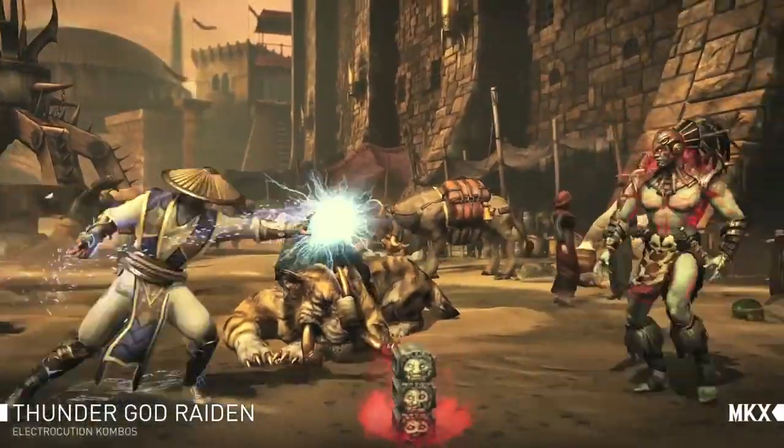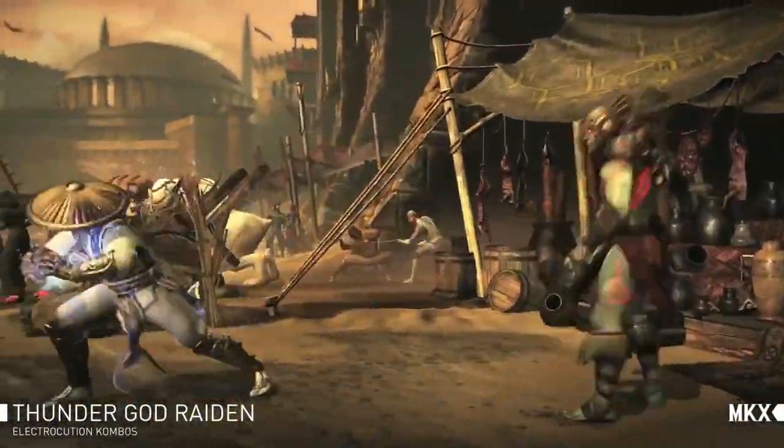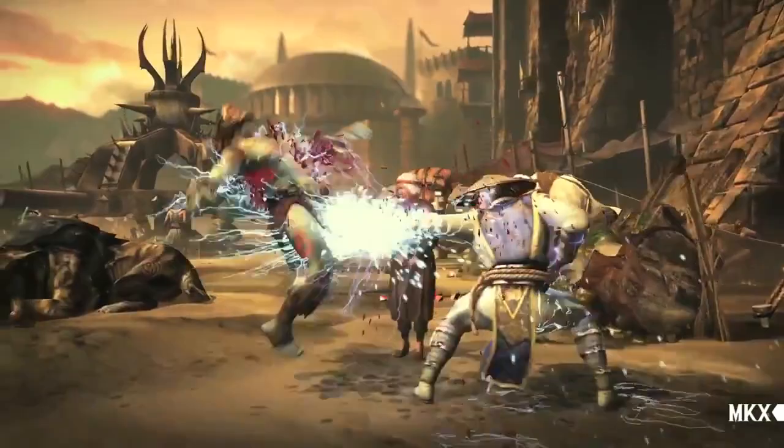The Thunder God variation enhances Raiden's lightning attacks, allowing him to string together longer combos and do more damage.